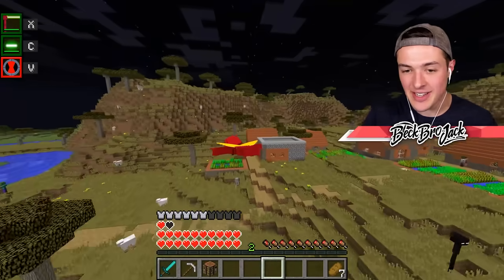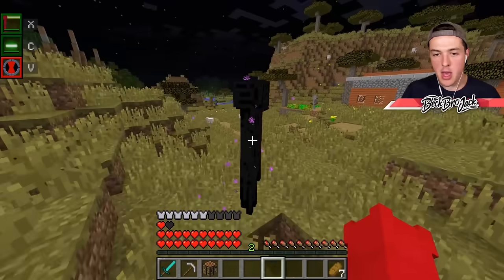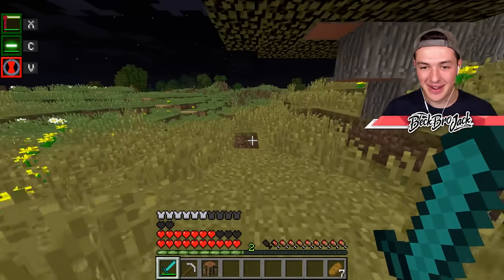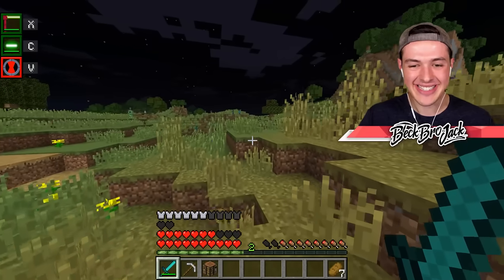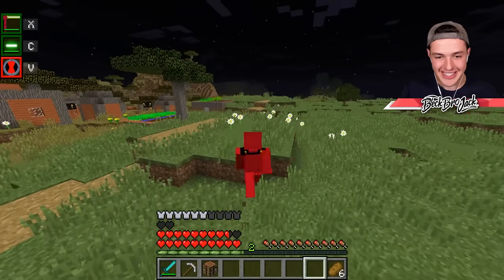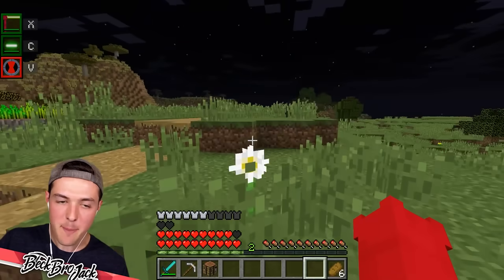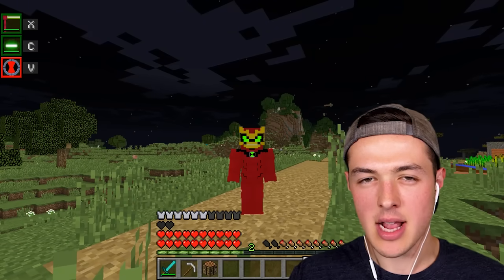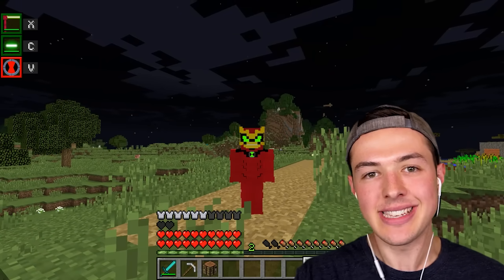There's an enderman down there — we can collect it in order to get an ender pearl for later. I can literally demolish any mob. The Ender Dragon is about to get sliced. I should save till the end of the video to see which alien I use to take down the Ender Dragon. And I'm pretty sure by the end of today's video, I can also get Alien X.